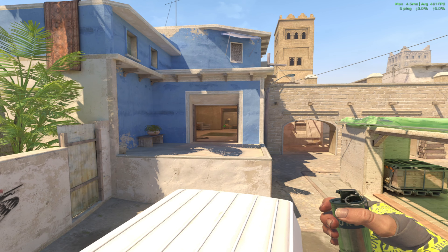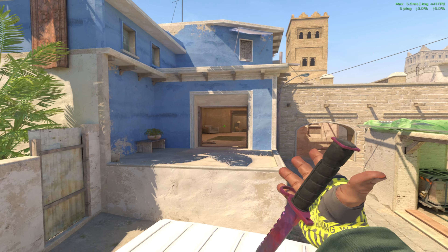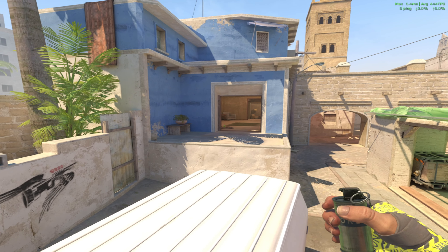Hey, what's going on. I'm going to show you a couple of defensive smokes you can use as a B anchor on Mirage. Sometimes it's a really good idea to drop a smoke at this little checkpoint — if they end up popping through it, it's a little bit harder for them to clear everything immediately. It's a basic CS:GO smoke: come to this corner and drop a smoke like that.